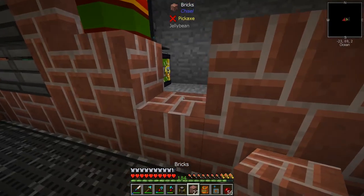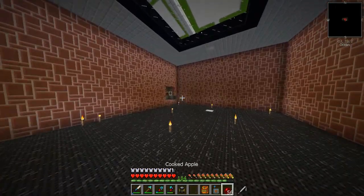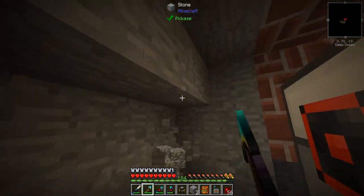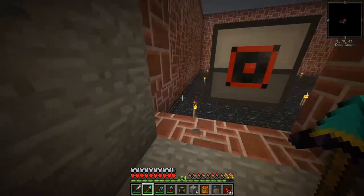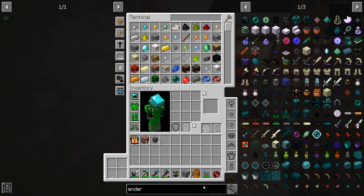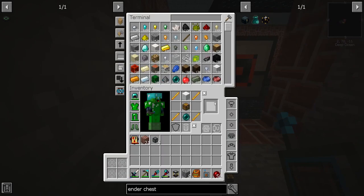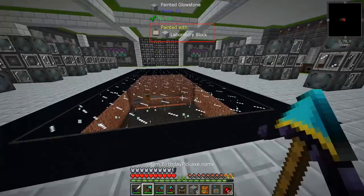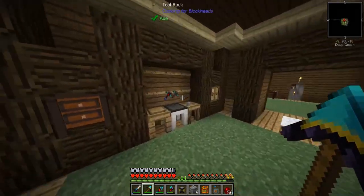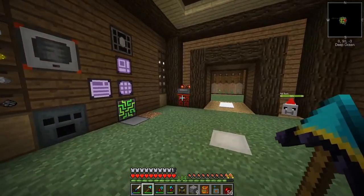We can place this block back for now. Back here we're going to need an ender chest and a power cell. But we're out of obsidian — I used it all. I'll be right back to make some more obsidian.